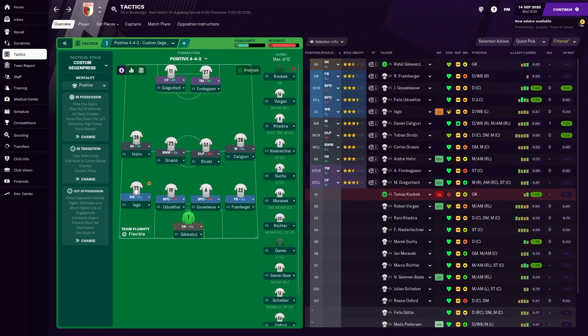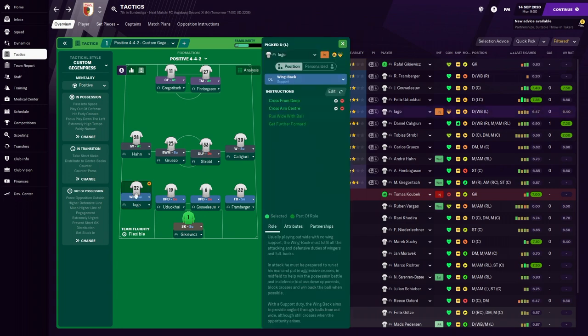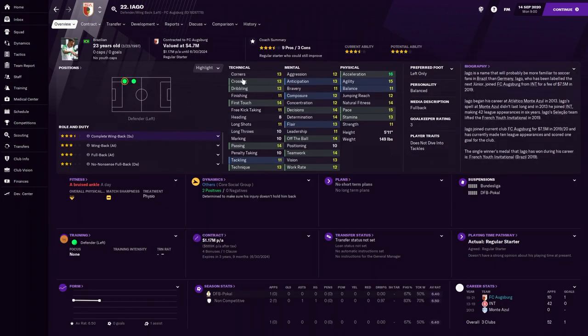On the left hand side at wing back on Support we have Iago, with instructions to cross from deep and cross aimed to the center. He has fairly good crossing, very good passing at 14, good physicals with 16 acceleration and 15 pace — so you definitely want him crossing. He doesn't dive into tackles either.